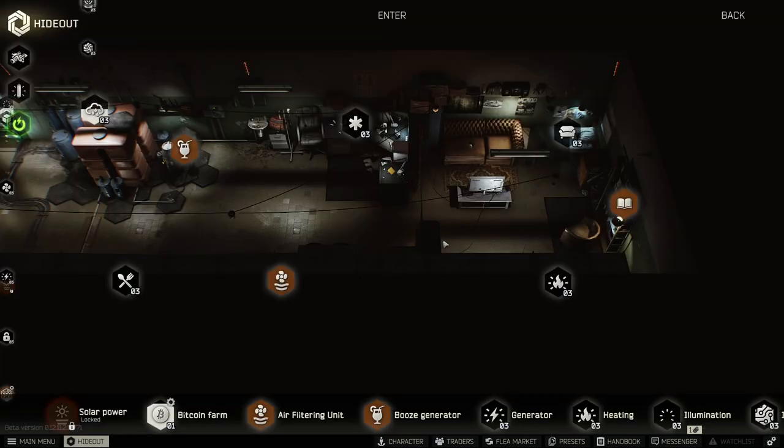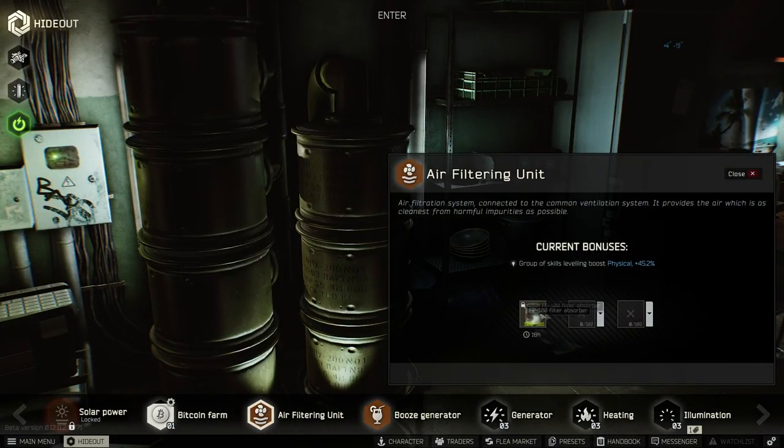To kick this one off, we're in the hideout to begin with and there's two things you can get to boost your physical attributes here. First off you have the library, and by having the library it helps hideout management, which then gives us a boost to the air filtering unit. I currently have a filter in the air filtering unit and you can see it's giving me a 45.2% physical boost. 40% of this is from the air filtering unit and the other 5.2% is from the hideout management skill.